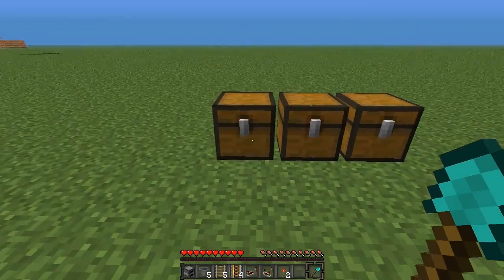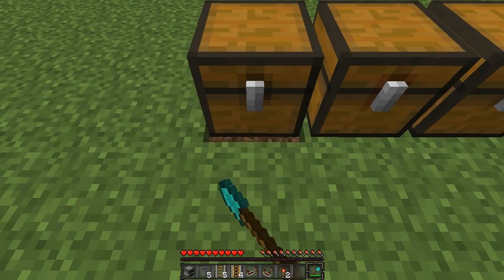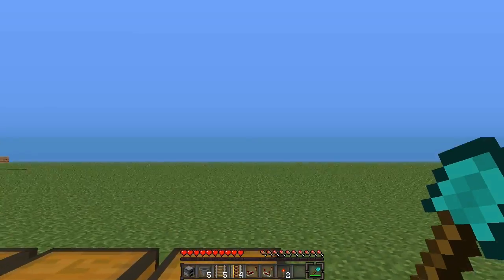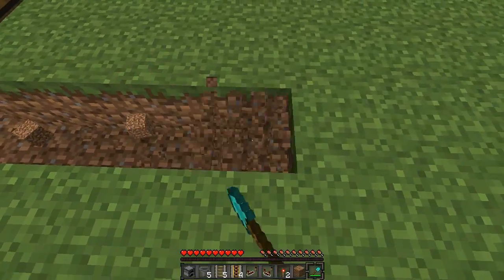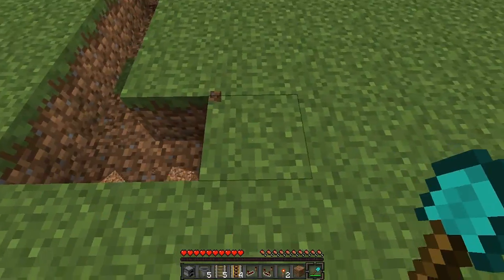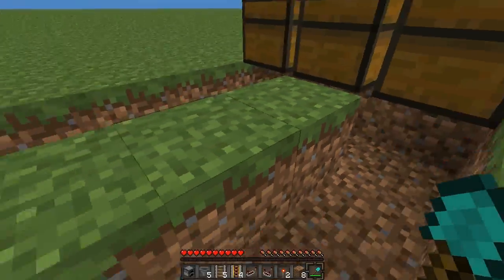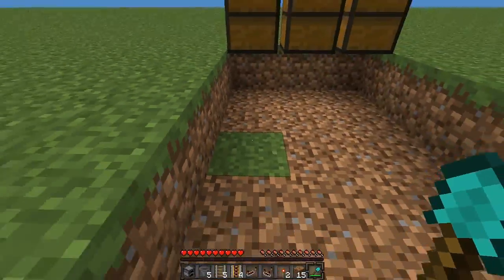Next we are going to dig a three by five by three deep hole. Start under the chests here — go one, two, three, then five that way: one, two, three, four, five. Then dig this way and line it back up with the first block you dug, then dig out the center. Now we just need to dig this down two more layers.